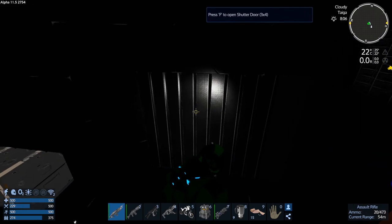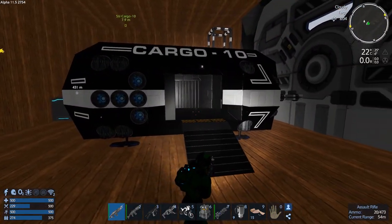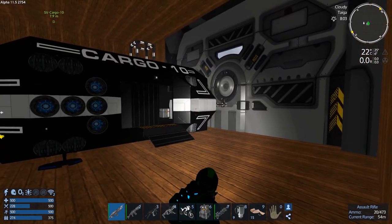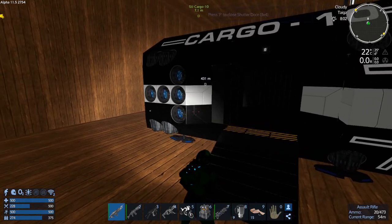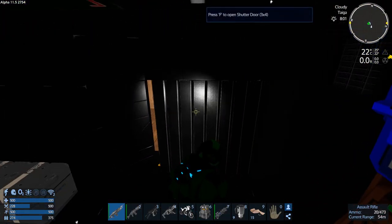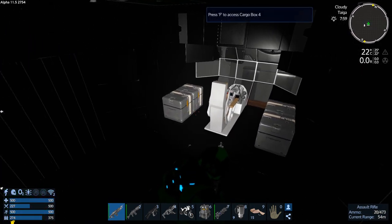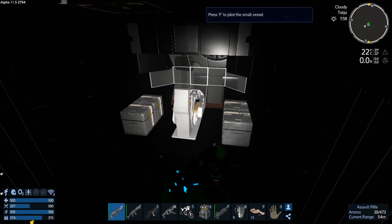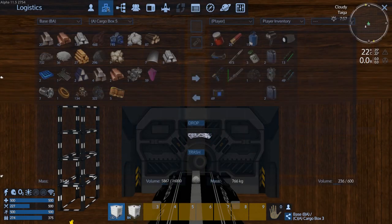You can walk straight in. To get out you have to hit the F key, but then as soon as you get away from the signal it will close all the doors again. You can just walk right up. Anyway, let's fire it up.